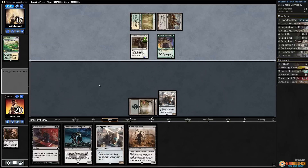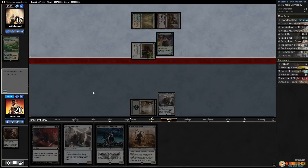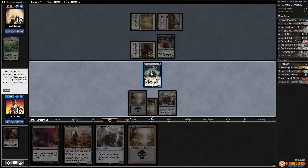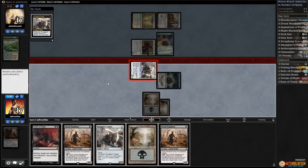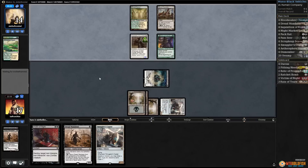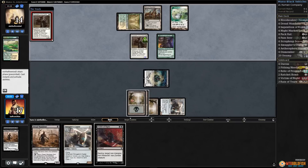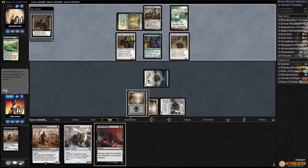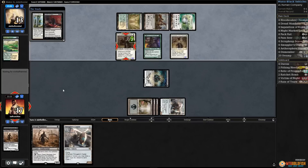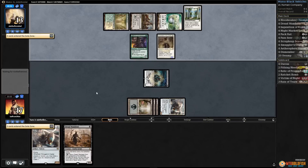We're hoping to find a land. We want to play a creature, crew our Copter, hopefully find a land, and then kill Champion with Victim of Night. We get the land — Blood-Soaked Champion, crew up the Copter, get in and loot. We discard Dread Wanderer for now, hit our opponent to 14, play the Swamp, and pass. This makes sure Mayor doesn't flip this turn. Opponent finds another Champion of the Parish and Rest in Peace. We kill the Champion — that's not too bad. Not our biggest threat.